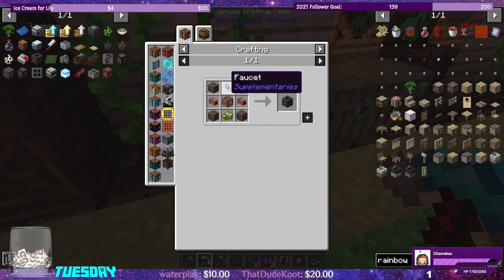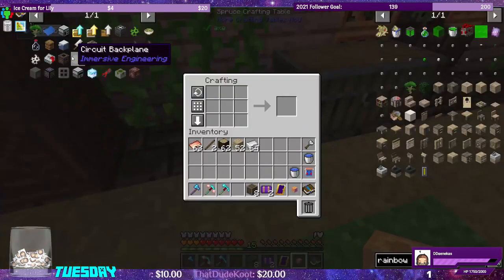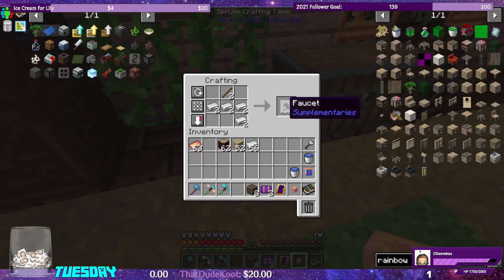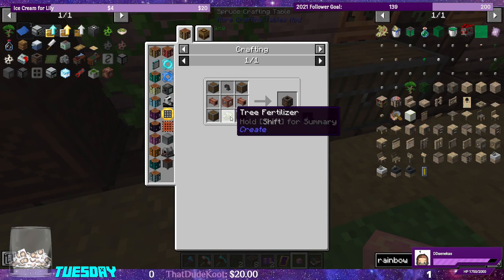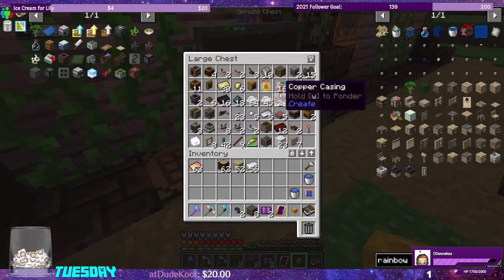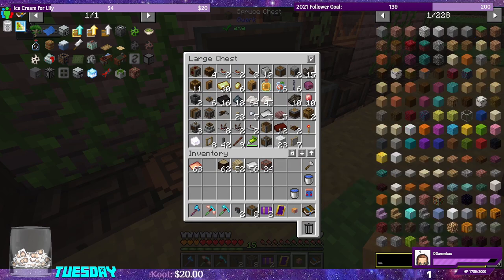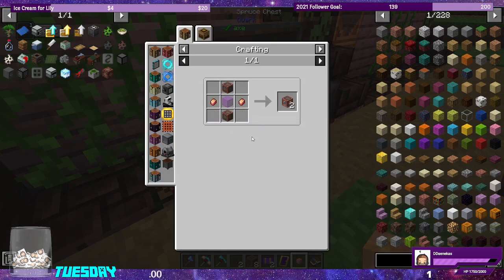We need eight endocyte casings, fluid pipes, fluid tanks, and faucets. Let's make the faucets. I think we got some fluid pipes as quest rewards — we got copper casing but no pipes. That's no problem, we can make them, and we don't have fluid tanks either.